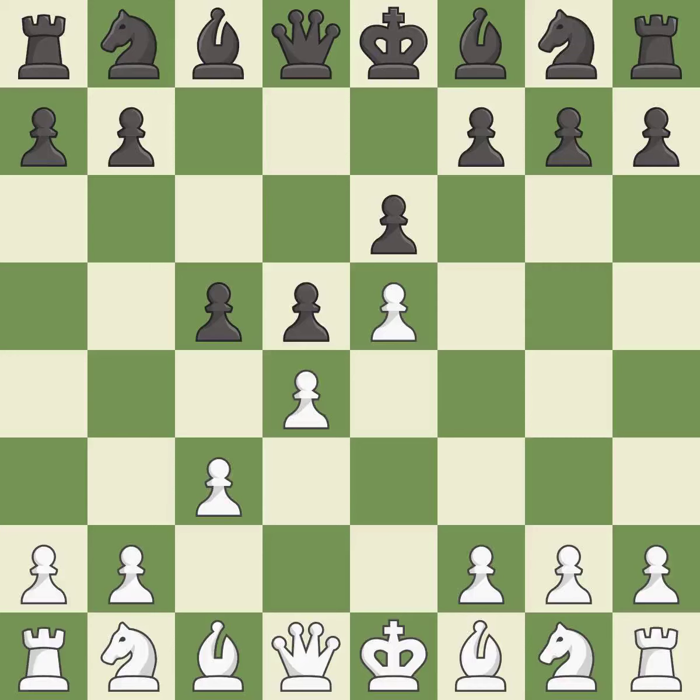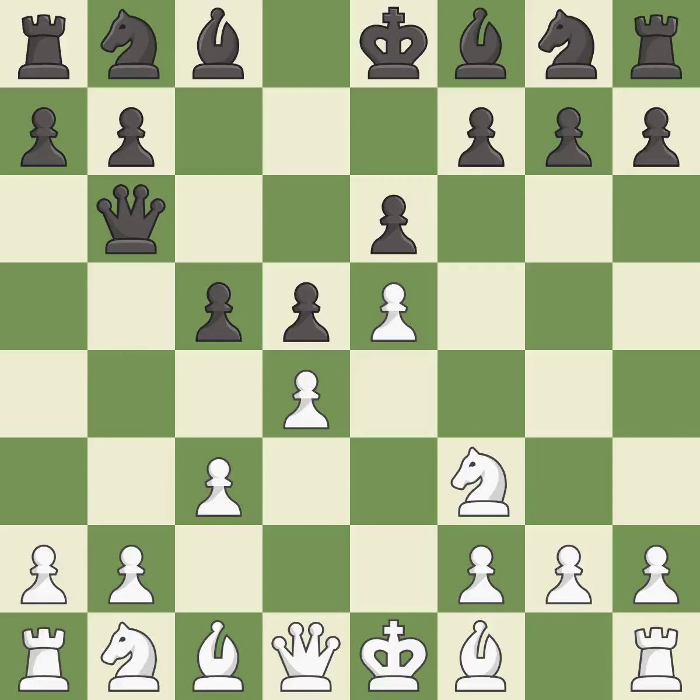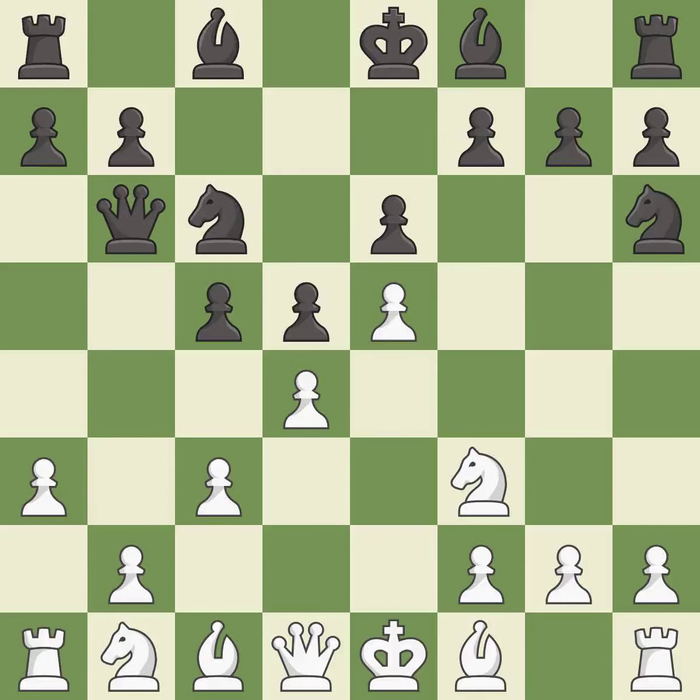c3 supports the d4 pawn and allows the queen to develop on the queen's side. Qb6 develops the queen, protects the c5 pawn and puts indirect pressure on the d4 pawn. Nf3 develops the knight toward the center and supports the d4 and e5 pawns. Nc6 develops the knight toward the center and attacks the d4 and e5 pawns. a3 controls the b4 square and prepares the b4 pawn push. Nh6 develops the knight to the edge of the board, but prepares to move the knight to f5 where it will put even more pressure on the d4 pawn.